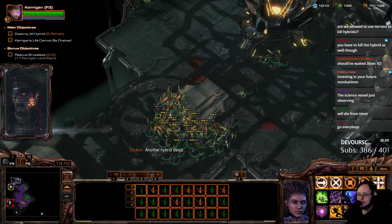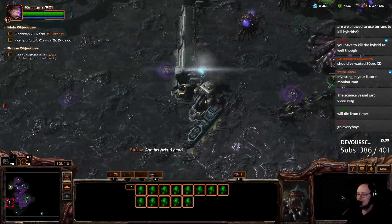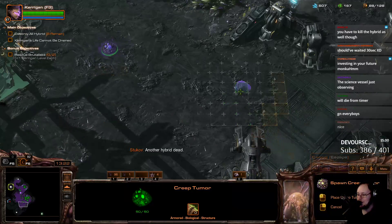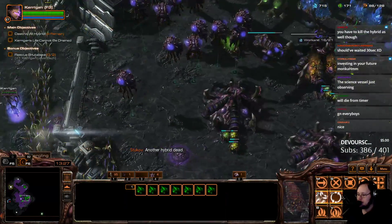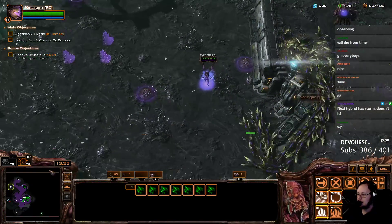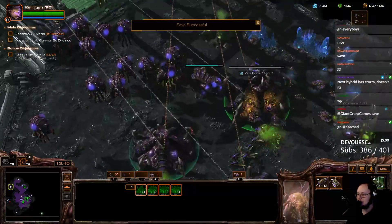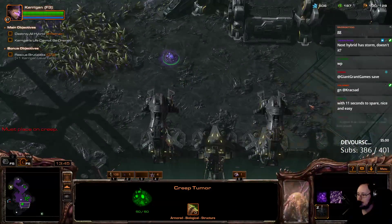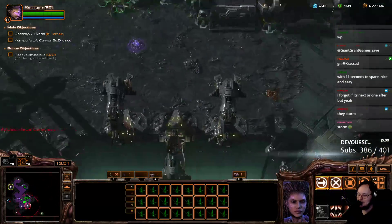All right, yes! So the base is secure. I can build a couple spores and a couple hatches. The next hybrid has Psi Storm, yes, I believe you're correct. And that's where things are going to get really iffy. And that's why I need all the money in the universe.